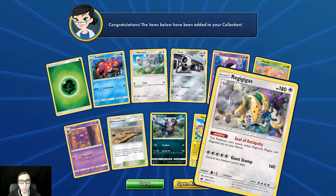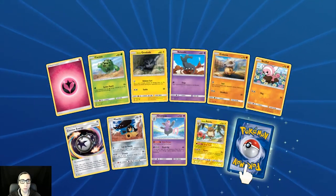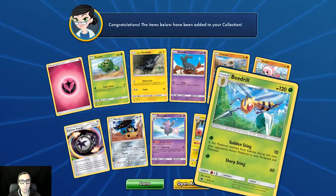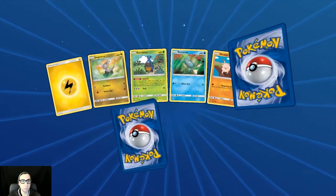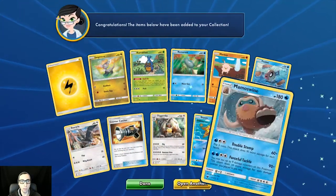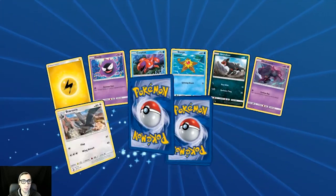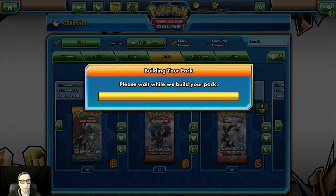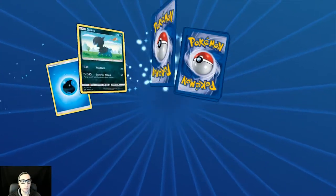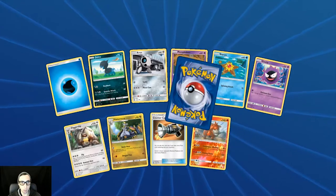Reverse holo Pikachu and Raitigas. First holo Alolan Raichu and then regular rare Beedrill. First holo Starmie and Mamoswine — not looking good so far, guys. Reverse holo Cubone and then another Beedrill. We need Buzzwole, we need an Ultra Beast, something. Reverse holo Camerupt.